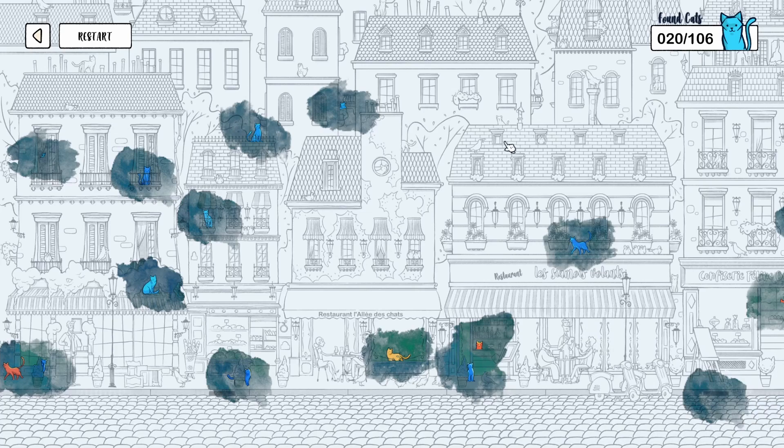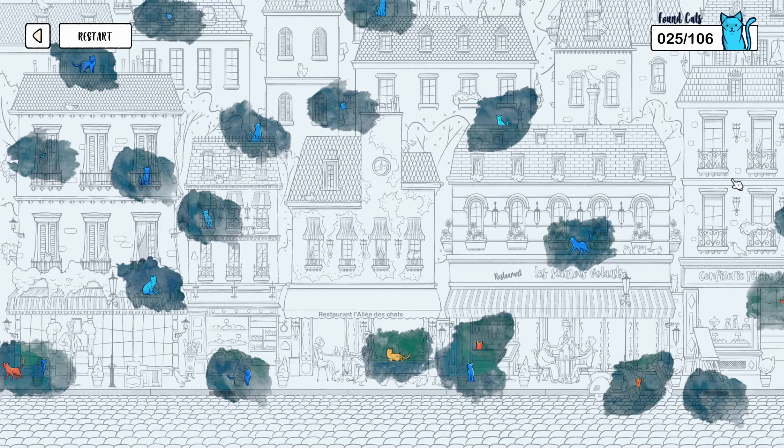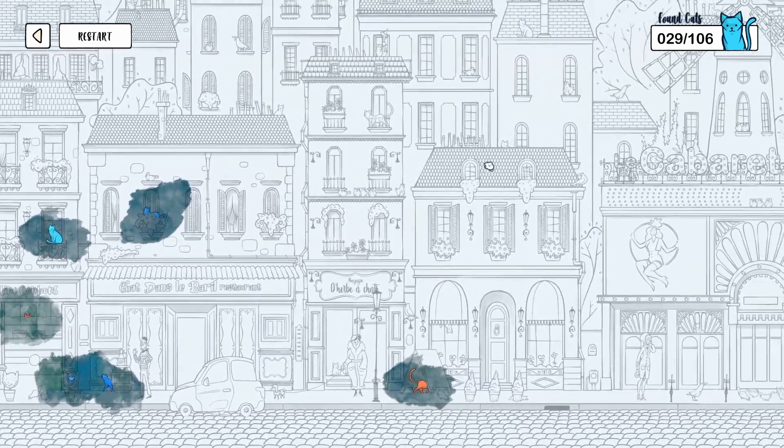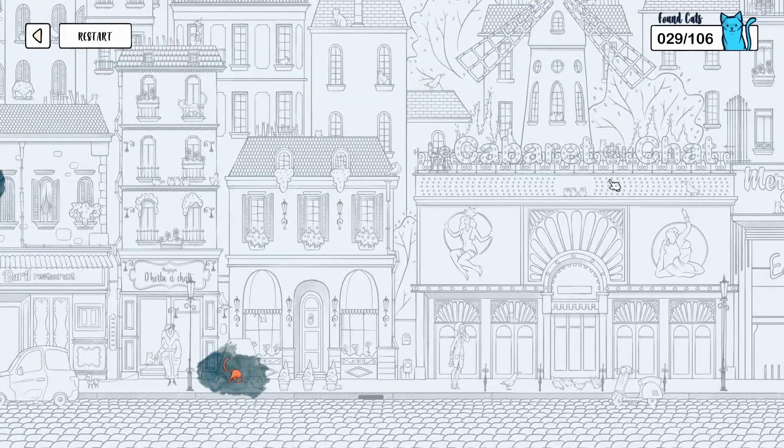Now my turn. One. Two. Let's see here. Three. Four. Five. Six. That is a line. Seven. Eight. Nine. That's a lot of kitties. Ten. Okay. Let's move on to another section. Oh, there's over a hundred kitties. Okay. Go ahead, Dimitri. Find ten more kitties.